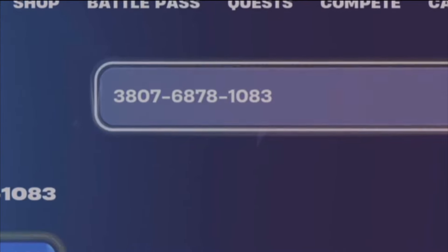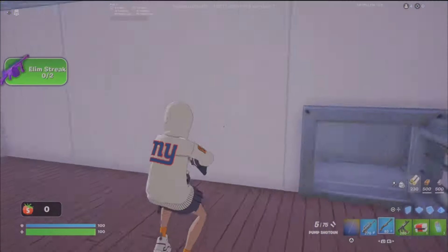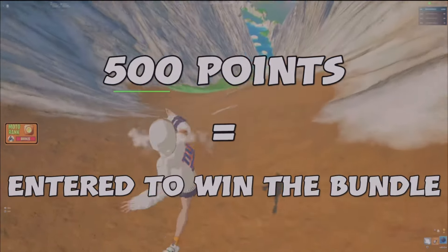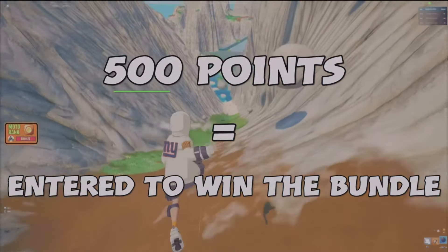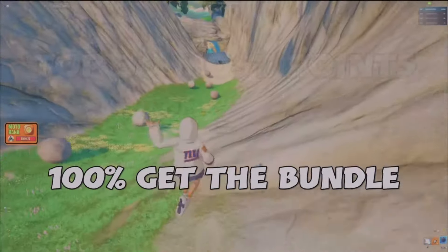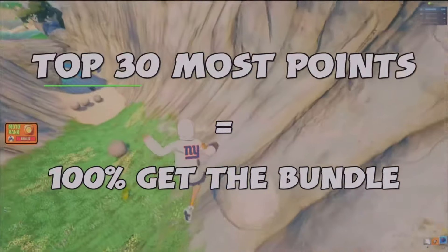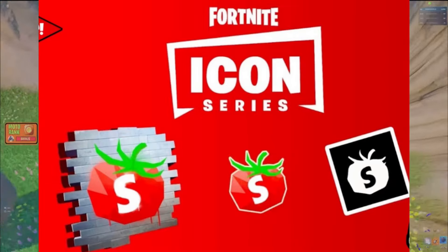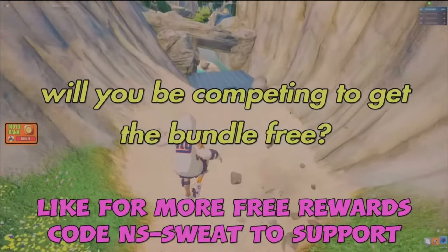Right now, screenshot or write down this map code. In this map, you will need to collect as many points as possible — simply score 500 points and be selected to randomly get the bundle, or reach top 30 in the leaderboard for the most points to automatically get it. This bundle is the Haystand spray, emoticon, and banner.